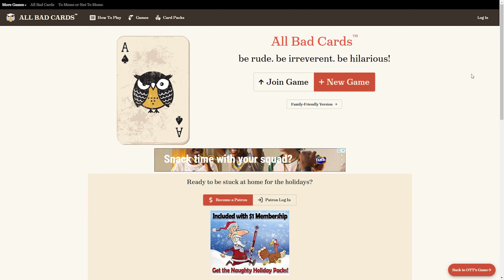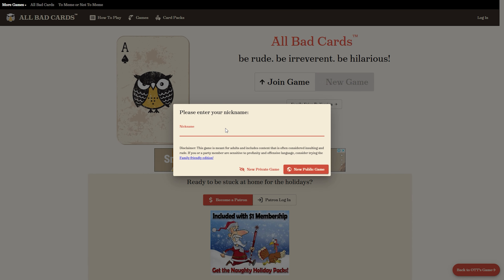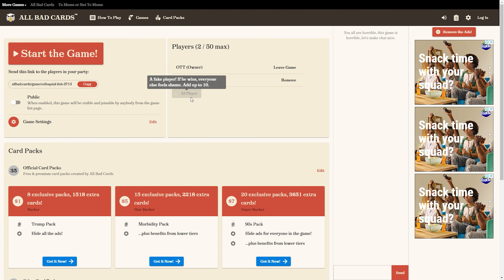First, there's All Bad Cards. The first thing you'll notice about All Bad Cards is a great interface that perfectly mimics that cheeky feel that only Cards Against Humanity has. In order to start the game, head to the website and click New Game. The site will then ask you to type in your nickname. You'll get a shareable link to invite other people and you can also add up to 10 AI players. Once everyone's ready, click Start to begin the game.